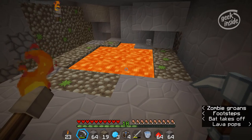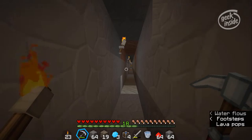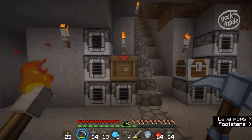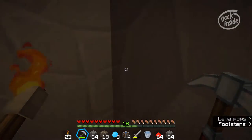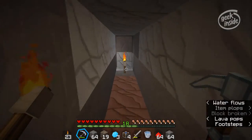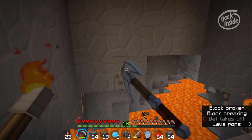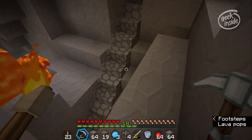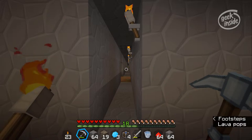I have a giant lava pool over here — let me show you. It goes all the way around; it's just a long lava lake. I've been dealing with a bunch of lava and that's why I haven't made much progress. But I did want to bring you in and show you — diamonds, baby! Woohoo!